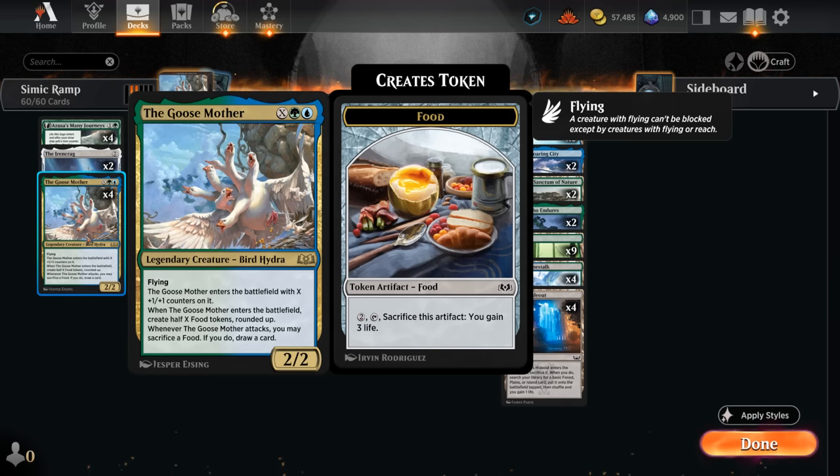This card is quite flexible — you can always cast it for X equals zero just as a 2/2 flyer, but the more mana we have the bigger the Goosemother gets, as it enters with X plus one counters on it. When it enters we also get to create half of X food tokens rounded up, so X equals one will still net us one food token. The more mana the better. And whenever the Goosemother attacks, we can sacrifice a food to draw a card, so it functions as both a finisher and a card draw engine, which is excellent.